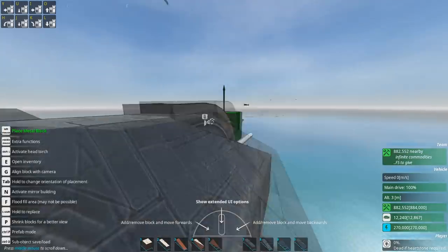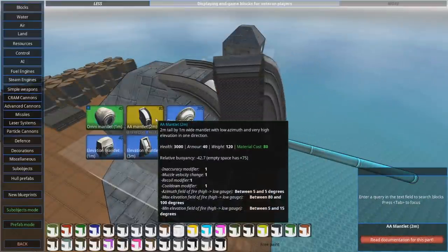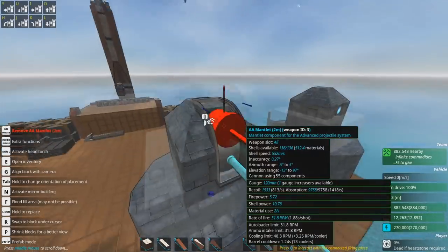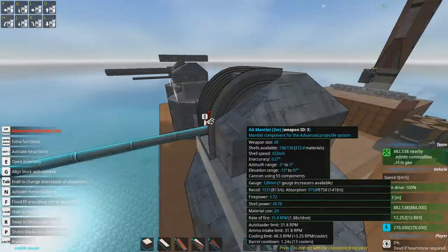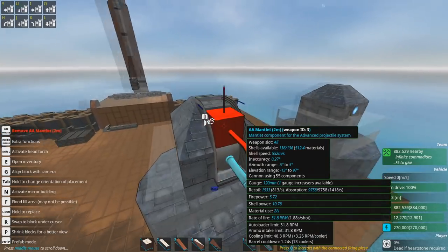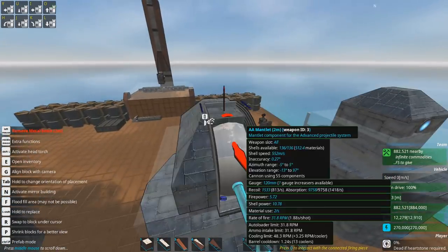If you really want to chance it and just rely on the mantlet to keep things safe — because that is kind of what a mantlet is for — in practice you want to cover these as much as possible. In this particular case, the barrel is blocking the hitbox here, and it's really just this block on top that is exposed.